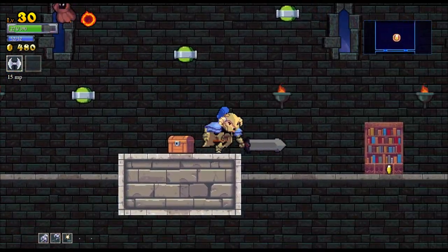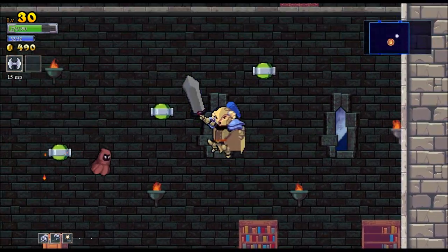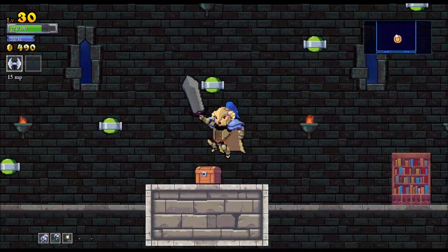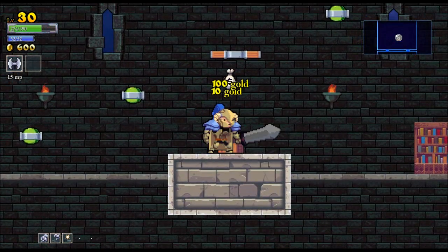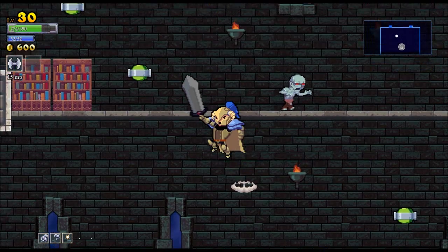We've got standard movement and a basic attack. And then there's also a special ability. Now depending on which class you get, you're going to have access to a different ability. My particular ability right here is this throwing axe, and I can show you that.